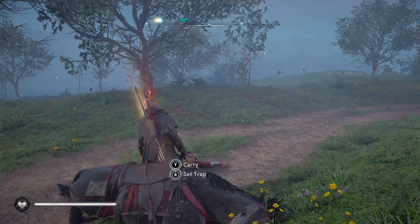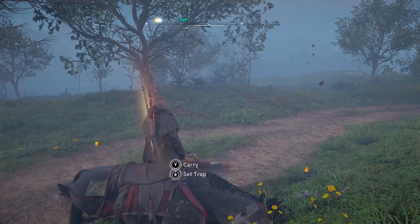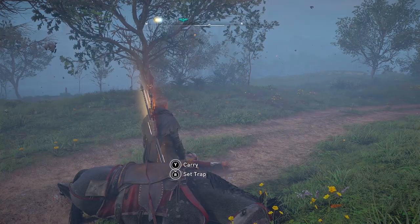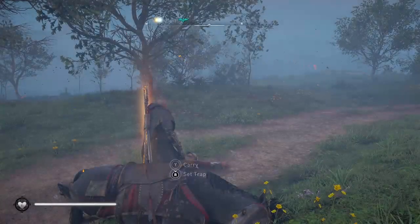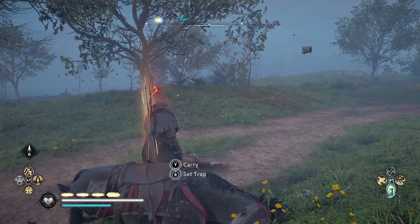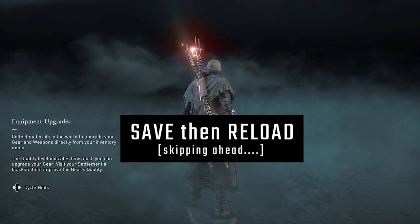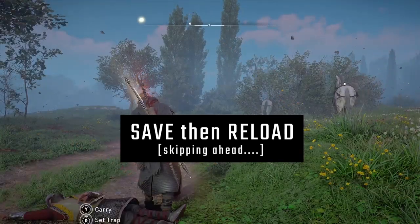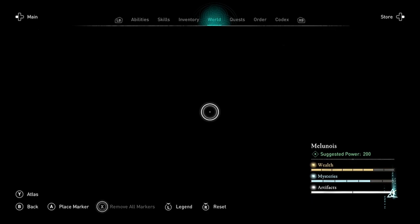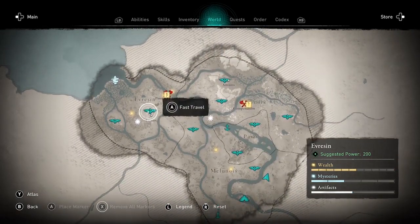If you want to do the loop again, you'll need to save your game and reload the save you just made in order to make the tungsten respawn. In order to get those patrols — the mounted enemies carrying tungsten — to respawn, save your game and reload the last save before returning to the first high point, which is to the northwest of the map here in Evro.